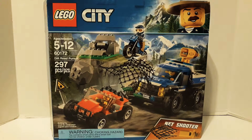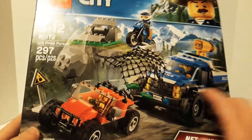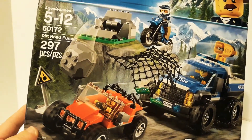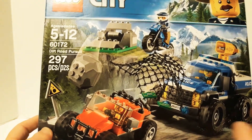Hi guys and welcome to The Brick is Life. Today I'm going to share with you our LEGO City set number 60172. This is the Dirt Road Pursuit and it has 297 pieces. It looks really cool. Looks like there's a couple of cops and they're trying to catch the bad guy who got away with some money, and they're in a rock falling zone. It's kind of cool.